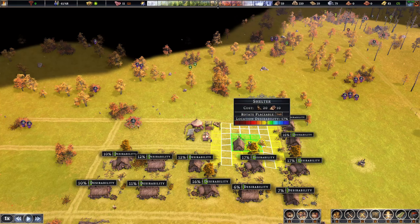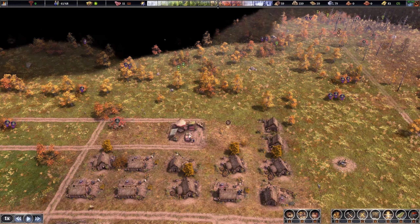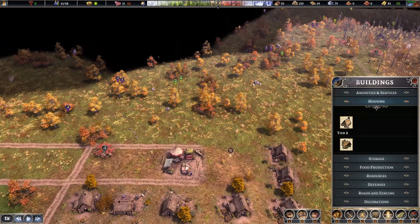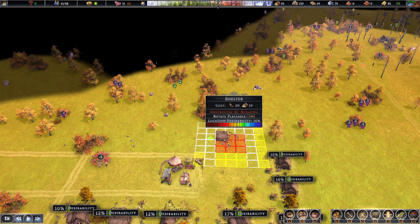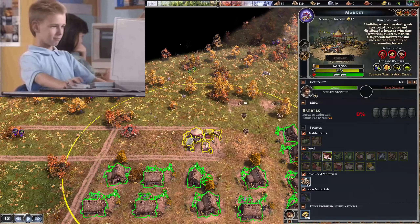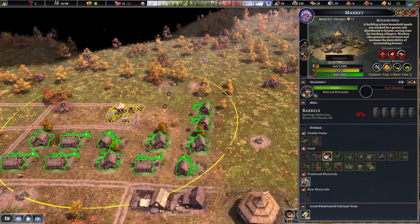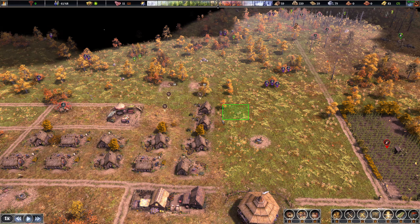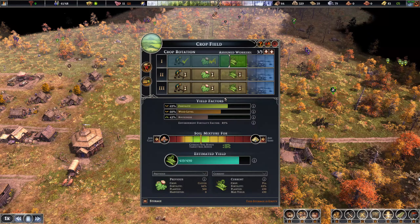Let's build a couple more houses. The other hut's going to go right here — I'll remove the placeholder. That fills six houses in this row. You don't even need to upgrade the market to hit all the houses in this design. We've got lots of deer coming straight to us still.